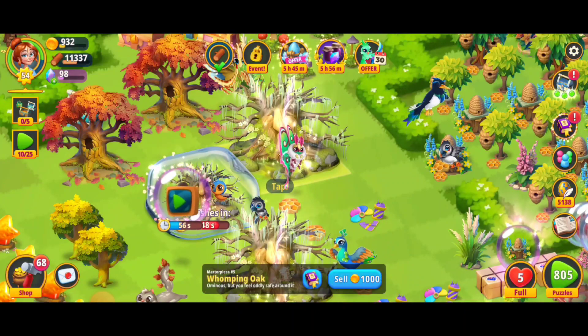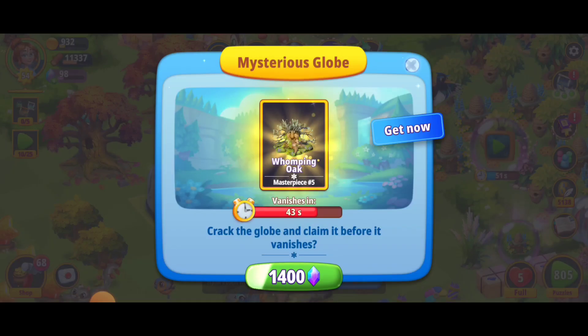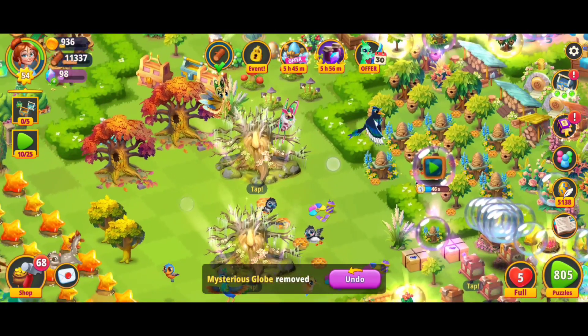Let's check this out. I have a feeling that we're going to be able to tap for a bunch of different rewards. Oh, a thousand four hundred crystals — I'm going to have to sell that. Let's see what we have in store.